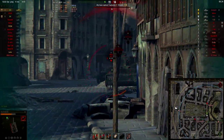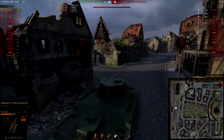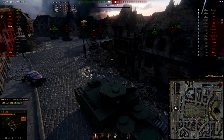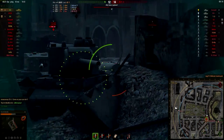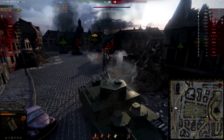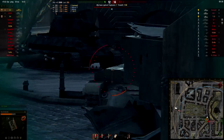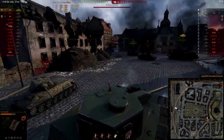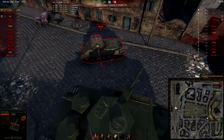I have to chase the Hellcat — I have no choice. Luckily he stops, RNGesus is on my side, and I manage to take him out. I'm tracked so I can't turn my tank around, but it doesn't matter — the rear armor is really strong. I turn my turret as the Cromwell engages me, reverse side-scrape again, and take out the Cromwell.